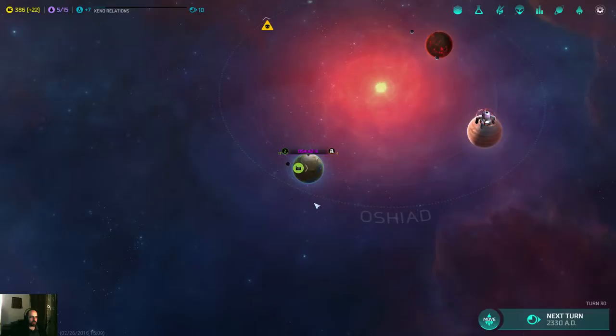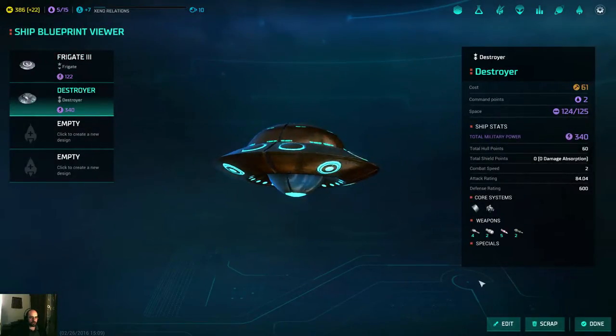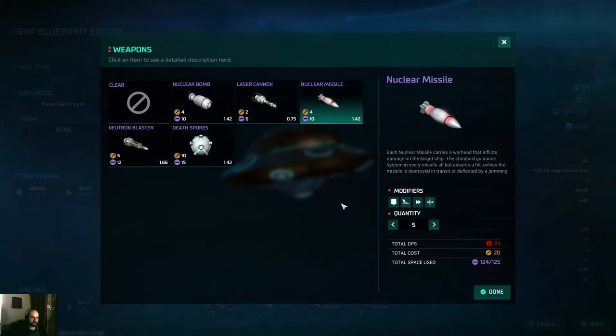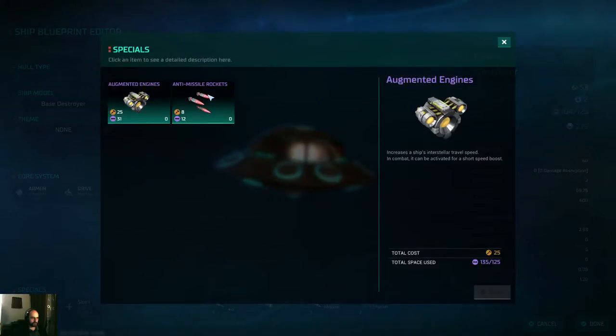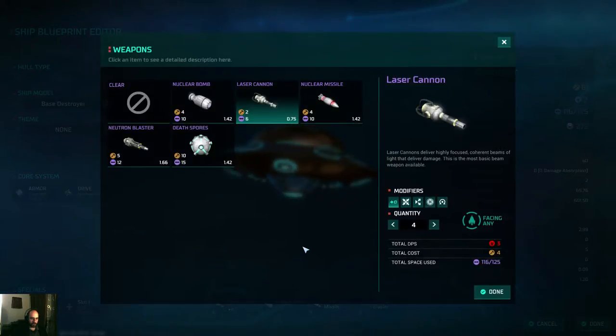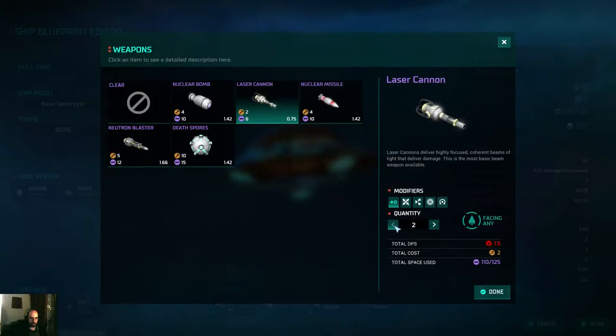A new ship design has been discovered. Let's go into ship design. Hi, Destroyer — let's edit it. Now I have five nuclear missiles. I really don't need as many of these nuclear missiles. I still have some specials — some anti-missile rockets. It doesn't use a lot of space, just 12. It's better than having point defense there. I have some point defense here — let's have just two of them.